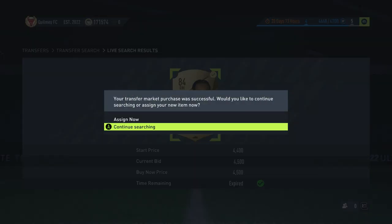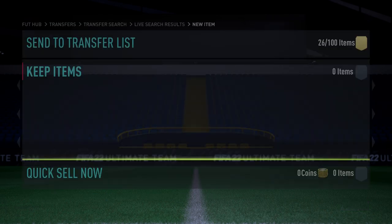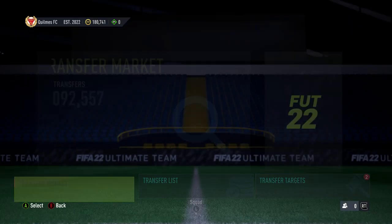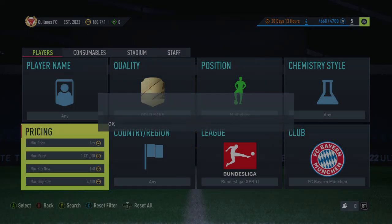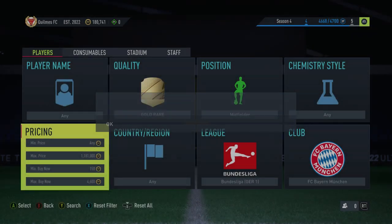Straight away there's a Gnabry at 4.5k — grabbed one straight away. It's not a massive profit, about 400 coins, but if you keep doing this over and over for an hour it's a nice little profit — loads of extra coins throughout the day. Obviously a Gnabry could pop up and make you a nice 5k or 6k gain. It just depends.